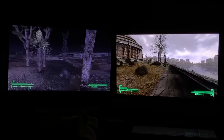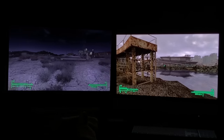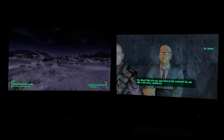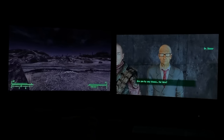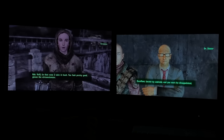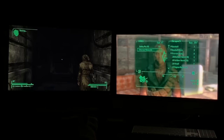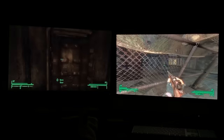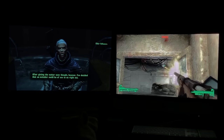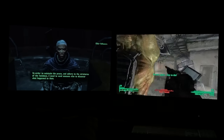I got back to Rivet City, entered, made my way to the Science Lab, and let Dr. Li talk about his ideas while I inched closer to the 188 Trading Post. Veronica is there and makes dealing with the Brotherhood of Steel a cakewalk. With Veronica as a companion, I spoke to Dad about Project Purity, entered the Brotherhood Bunker, bartered with Shrapnel, left Rivet City, and headed towards the Jefferson Memorial to clear it of mutants. At the same time, I got to know the Elder of the Brotherhood of Steel for Yes Man's quest.